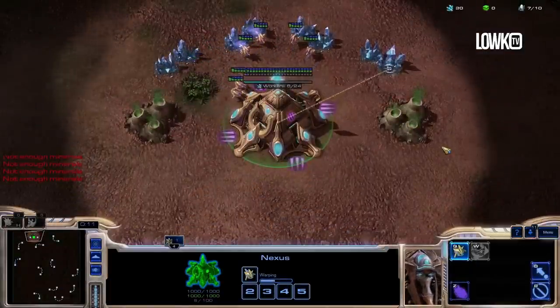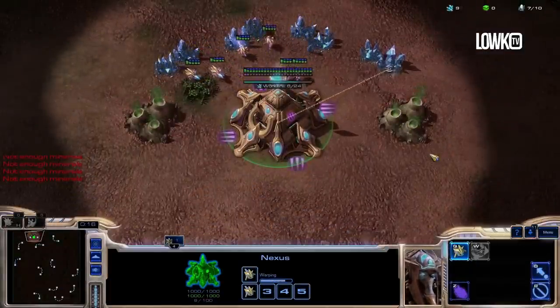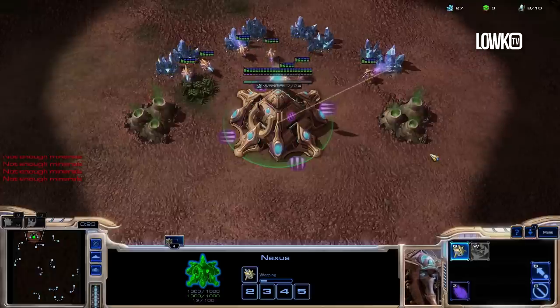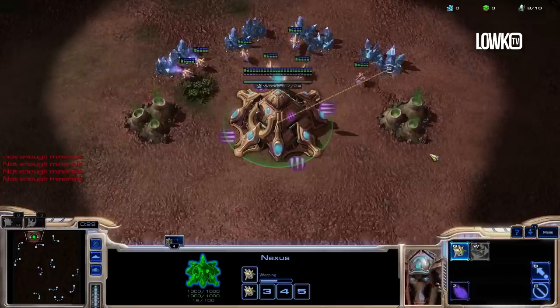So let's jump straight into the game and I'll show you how to do a four-gate versus any opponent in StarCraft 2 Heart of the Swarm. So here we are in the game. I'm going to show you the most basic variant of the four-gate. There are many different versions — some use a Mothership Core, some use a second gas, you can add Blink, and all kinds of fancy stuff. But I'm going to show you the most basic version.